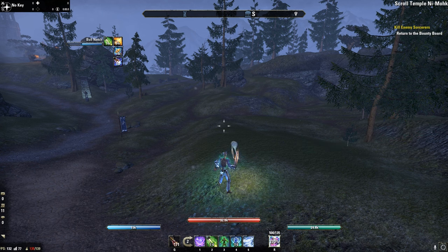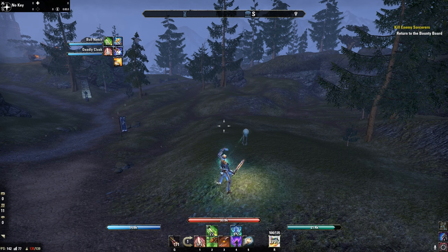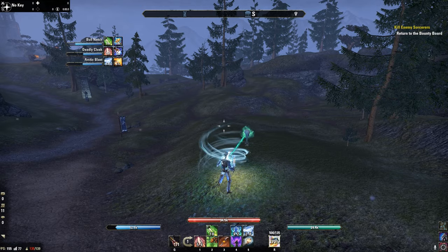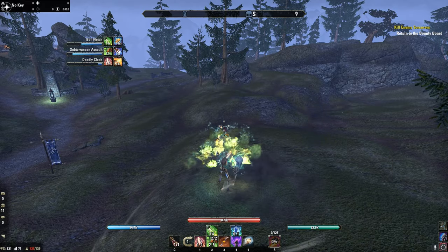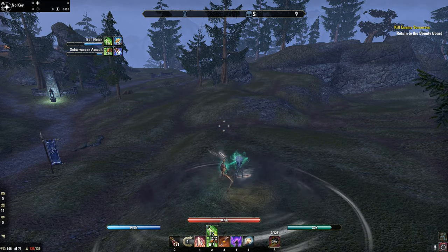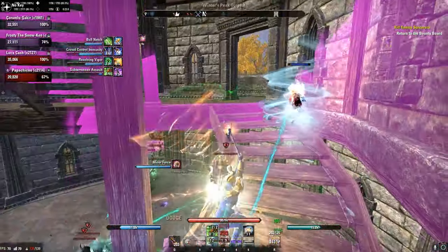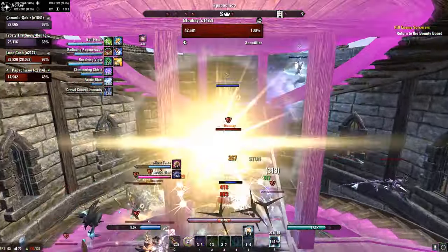Let me show you a powerful PvP combination with this build. Make sure to pre-buff yourself with Bull Netch and Deadly Cloak, then Arctic Blast as a pre-buff, Subterfuge, Dawnbreaker and Whirling Blade spam. Here we have some gameplay footage with my dual-wield build — Stamina Warden, No CP build. Enjoy it guys.